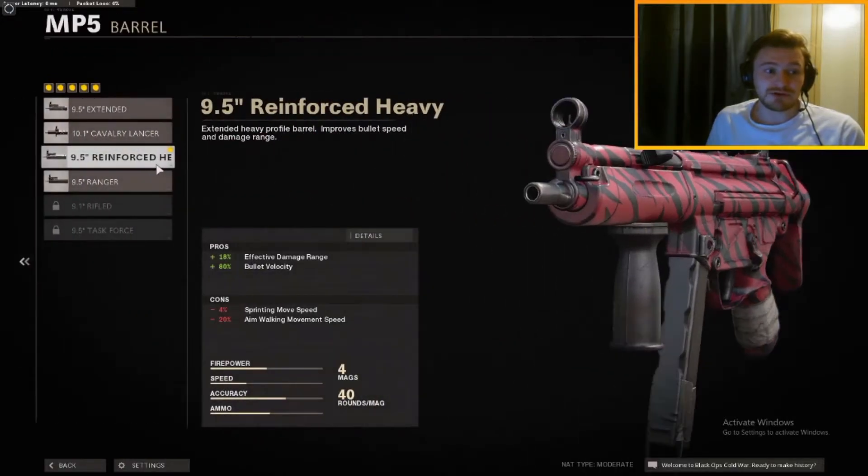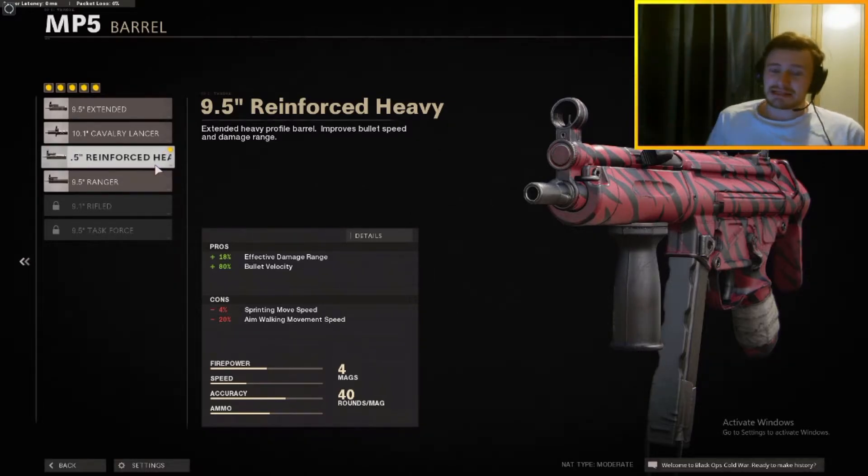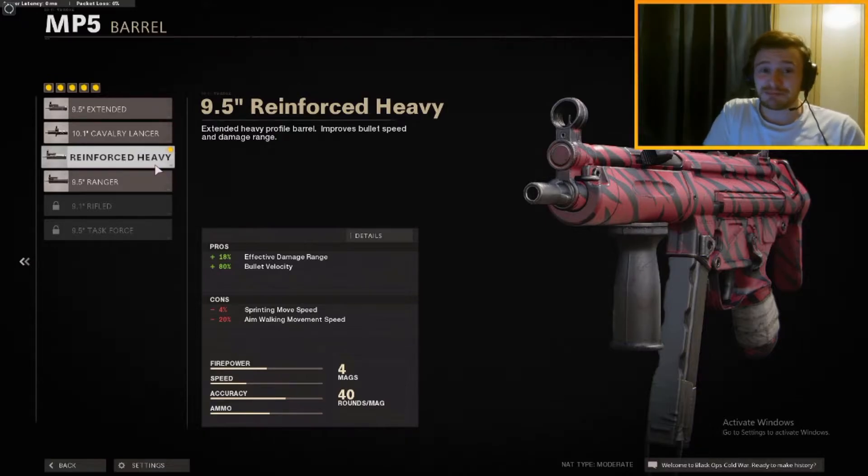The barrel I've got on at the moment is the Reinforced 9.5 inch Heavy Barrel. Bullet velocity increase, so TTK is down. And the effective damage range of the gun, which is insane for an SMG — basically it covers any 6v6 maps entirely with this gun. It's just at extremely long distances where you're going to have a few extra shots to make sure you get that kill, but other than that it is an absolutely beast of a weapon and you're not going to miss out on any kills with this attachment on it.